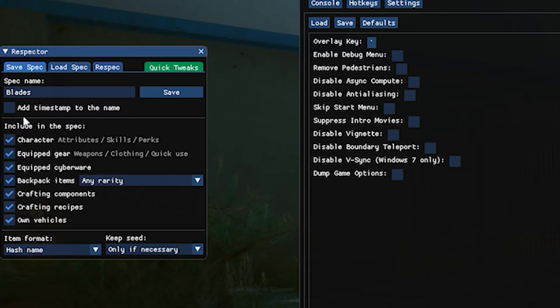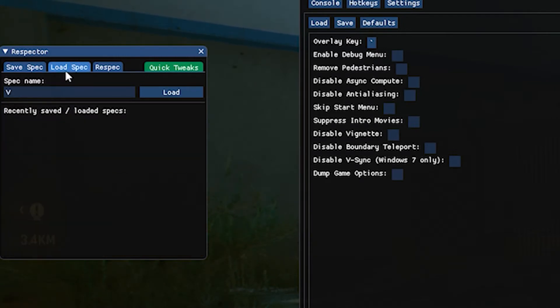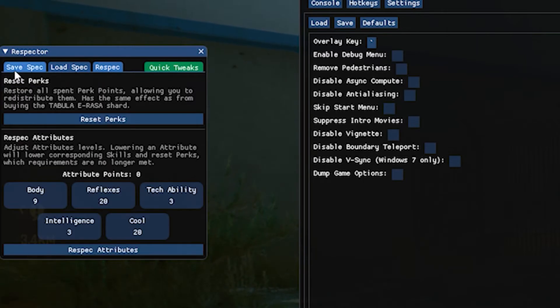You still have to start a new game and you can pick a different life path, create a new V, and then once you're there you just load your old character. This also comes with all your crafting components, vehicles, et cetera, but you can turn that stuff off. So if you don't want the items in your backpack or your equipped gear, you don't have to take that with you — you can just take your specs as is.